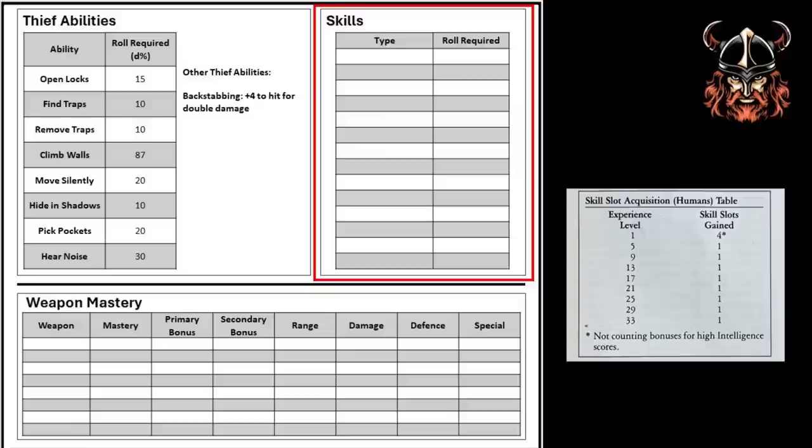Let's move on to skills. Each character starts with a minimum of four skills, plus a character's intelligence adjustment. Gregan's intelligence adjustment is zero, so he starts with a minimum of four. An extra skill is obtained for every four levels a character gains. In the meantime, he chooses acrobatics, alertness, blind shooting, and food tasting. These are recorded on the sheet along with their relevant ability score values, which must be rolled equal to or under to succeed a skill check.